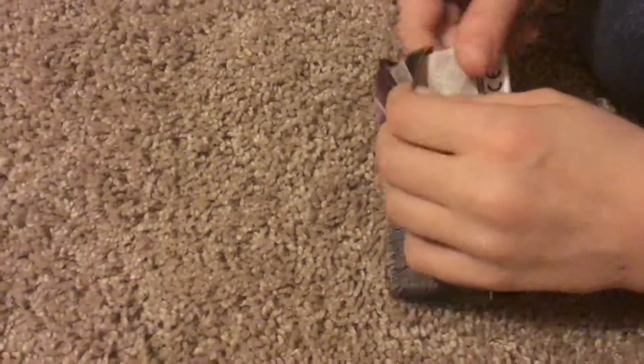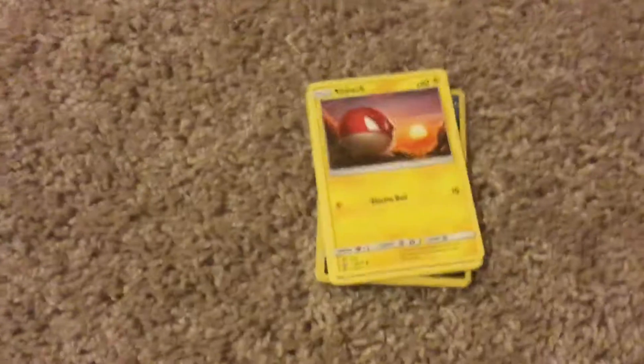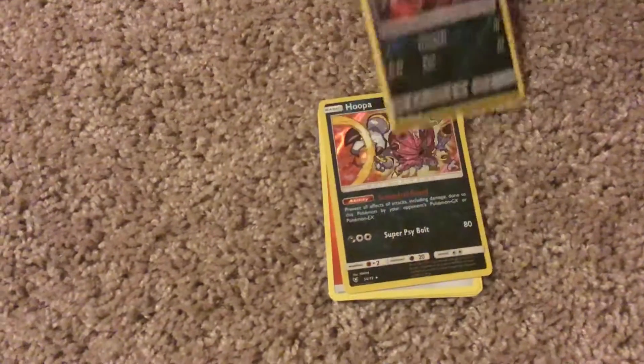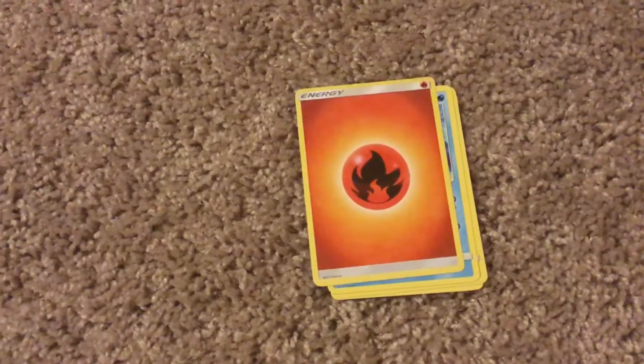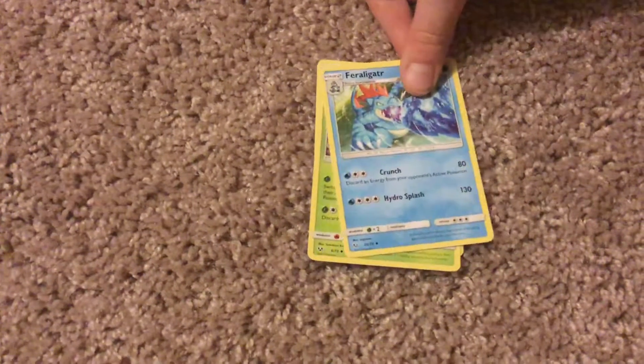This is the Shining Legends pack, so we're hoping for something good, because these Shining Legends were really good. If I can ever get this stuff opened — it's pre-opened so it shouldn't be that hard. Let's get that card on the bottom right there. There you go. Perlion. Volthorn. Goalit. Weasel. Scraggy. Sorola. Koopa. Pause it if you want to read it. Fire Energy. Fertilizer. Feraligatr. Carvine.